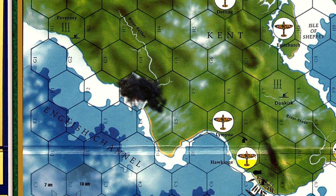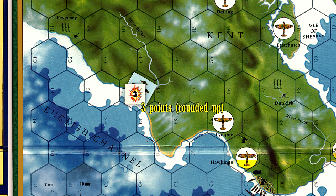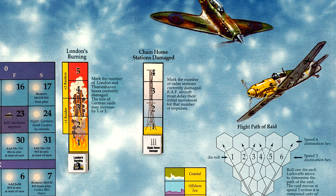Normally, 5 hits will be applied to the target, but radar sites are special cases. Historically, it was more difficult to knock out a radar site due to the open construction of the radar towers. Therefore, radar sites only take half damage, with any fractions rounded up. So, half of 5 is 2.5, and rounding up gives us a total of 3 hits. Our first radar site has been damaged, so we move the chain home damage marker up one space, indicating that until the radar is repaired, we'll have to wait one full movement impulse before we are able to respond to future German raids.